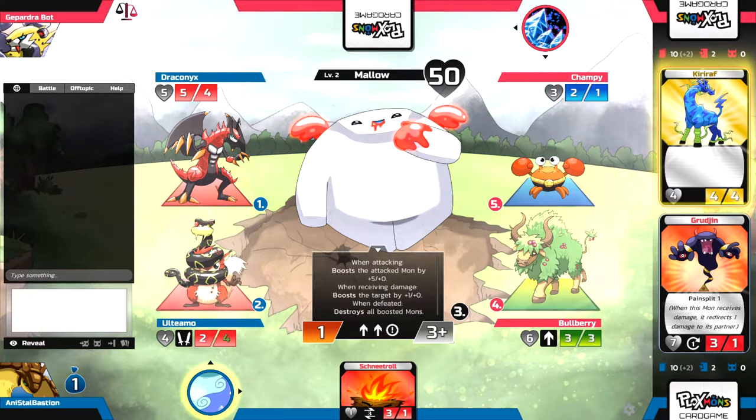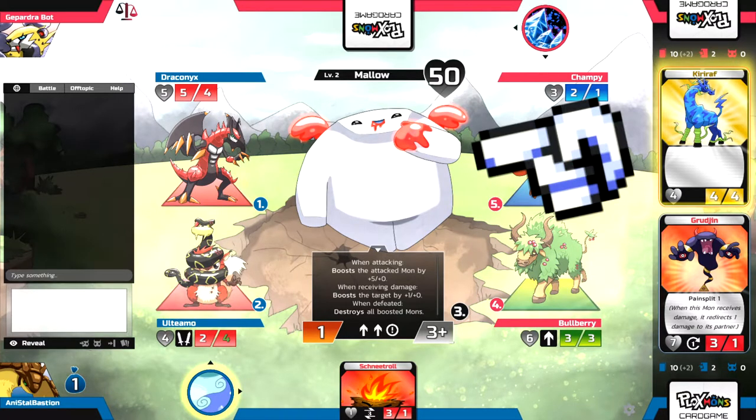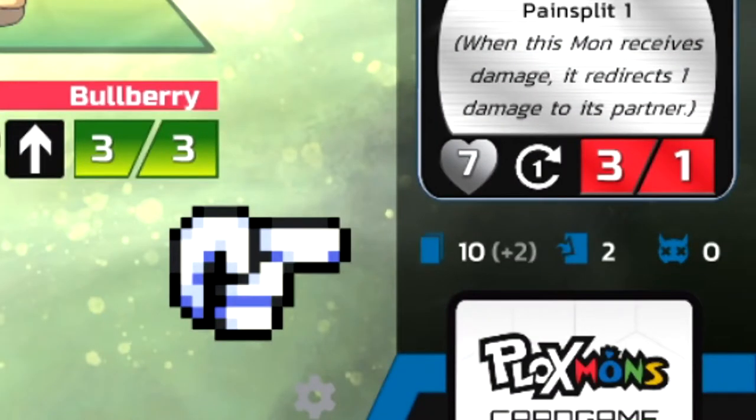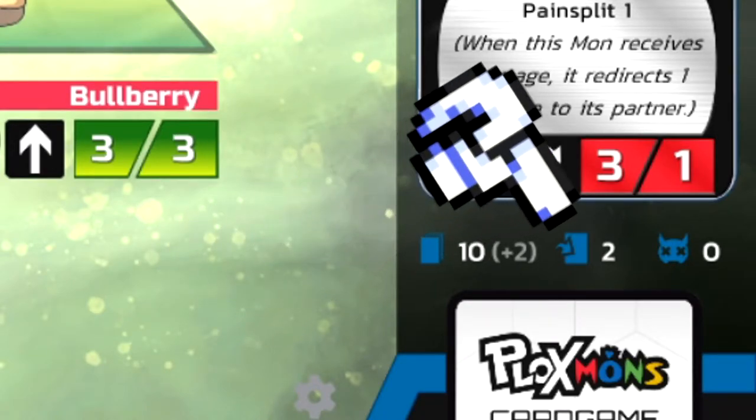So this is how you do it in this game. You need to get three prizes. How do you get prizes? You need to beat the boss mons that are in the center. In this example, Molo is the boss mon in the field and we have to land the killing blow on Molo to win it as a prize. You can also win if your opponent runs out of cards in their deck. As you can see here, it's displayed that we each have 10 cards in our deck with two sitting and waiting.